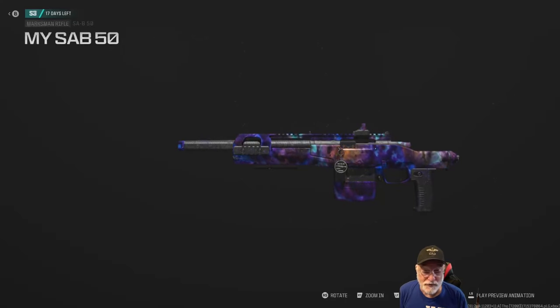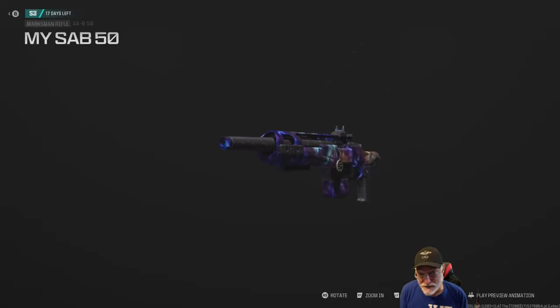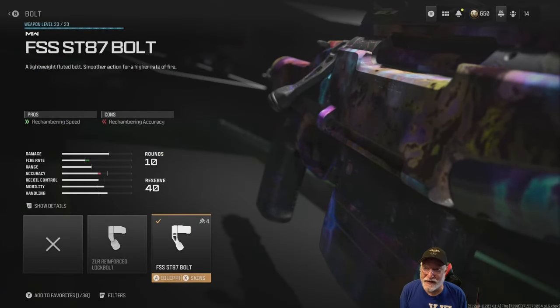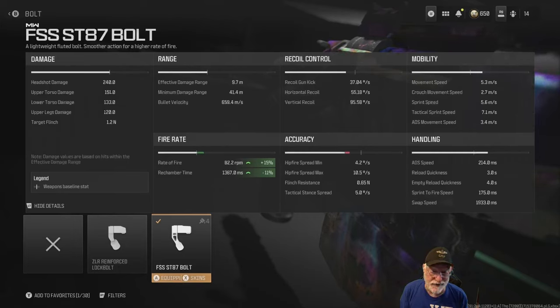Grandpa Newby reporting for duty with the OG SAB-50. Is it the best marksman or sniper rifle in the game? Let's take a look at the configuration we're going to use. The FSS ST-87 bolt gives us a rate of fire of 82 rounds per minute, which is a decent rate of fire. The rechamber speed decreases by 11%. Let's take a look at the damage.